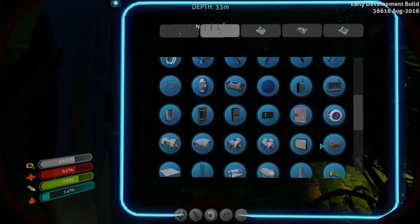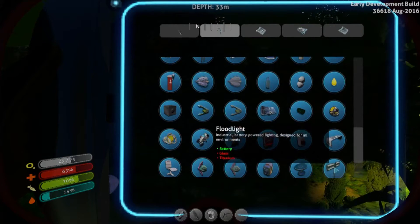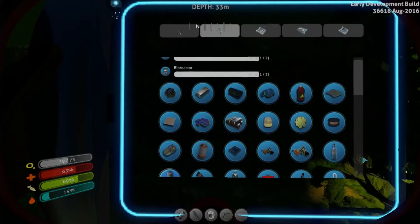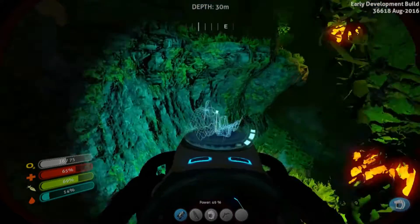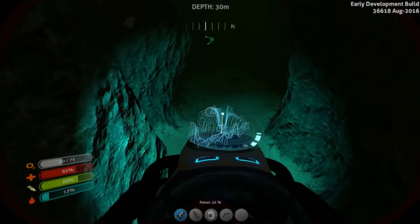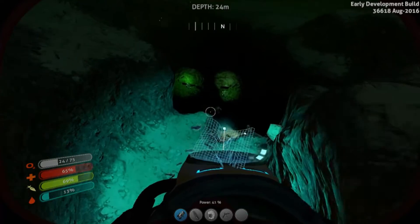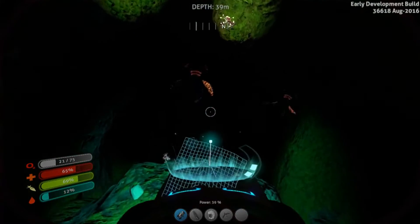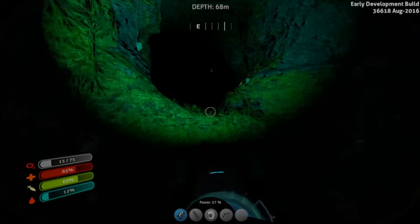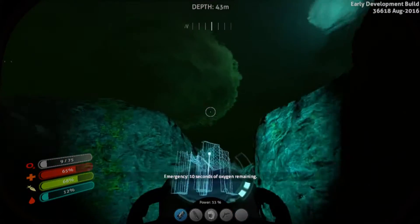Do I just have the mobile vehicle bay and didn't take the chance to look for it? We have the Sea Moth unlocked, sea glide... I don't think we have the mobile vehicle bay — it doesn't look like we do. Did they move the mobile vehicle bay fragments? Because I'm not spotting any fragments in here, which is a touch frustrating. This is one of the caves underneath the safe shallows — we gotta be careful under here. We're gonna die if we're not careful.